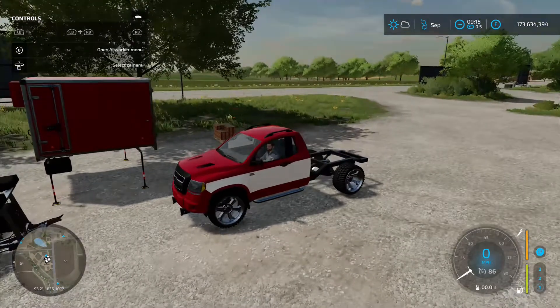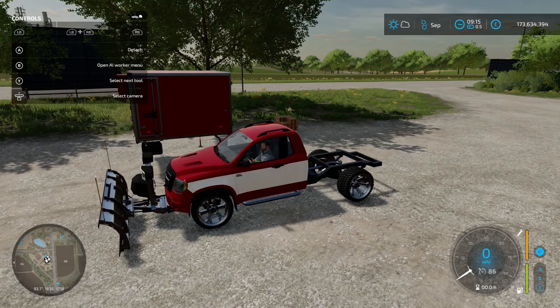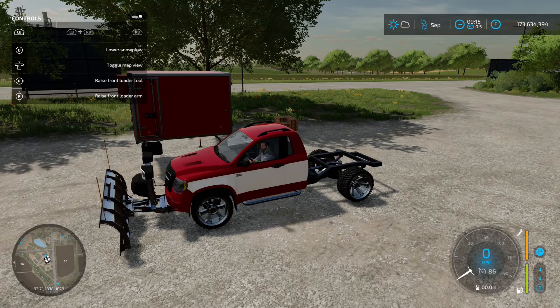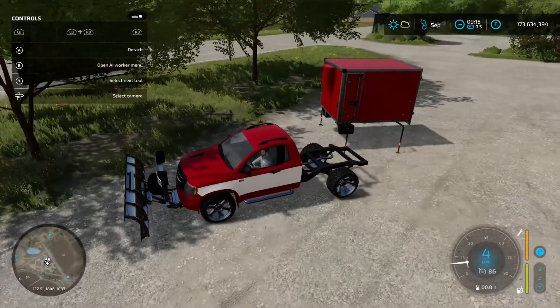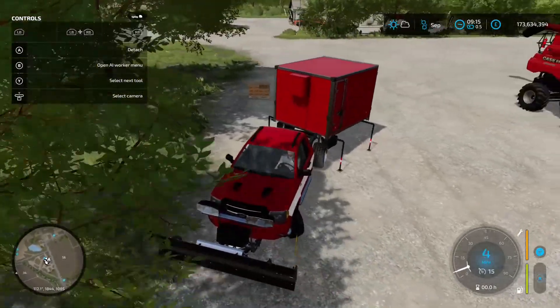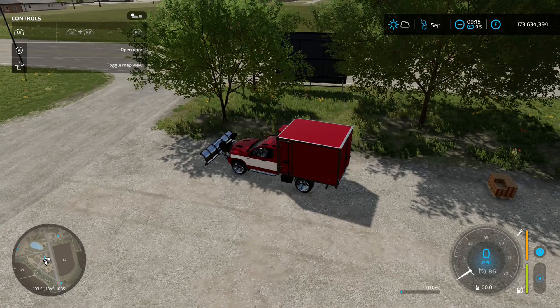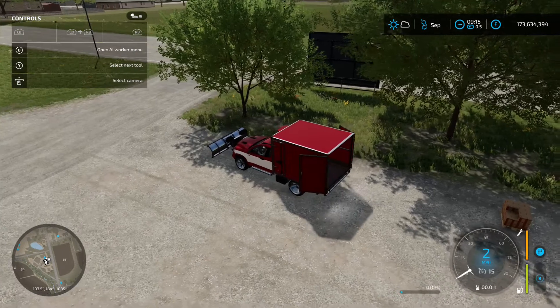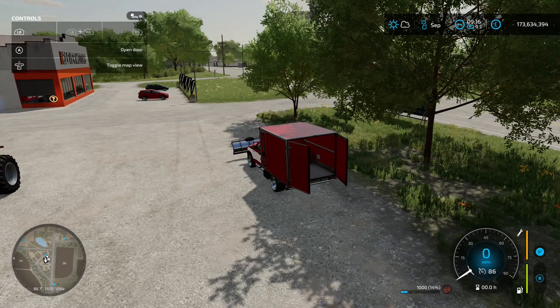With the plow all set up, you pull up close and attach it - you need the plow attachment on your vehicle first. LB and right stick left and right turns the plow to get the snow out of the road. LB and RB up and down raises and lowers it. Back it up under the same as all the others. To get the auto loader working, open the door with LB and A, then reverse up to it - it starts loading into the back. Close the doors and away you go.